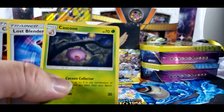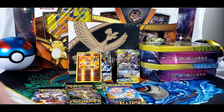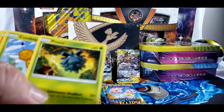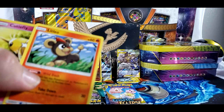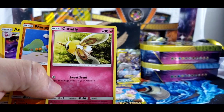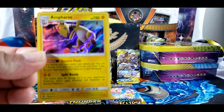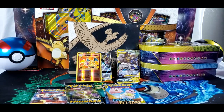Cascoon? Custom Catcher, Cyndaquil, Beedrill — not the bees! Let's see — oh, I like the artwork. And Ampharos! Nice. I actually like that one right now too.